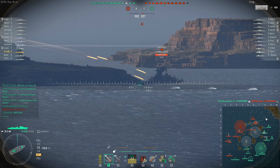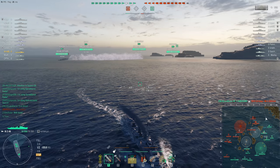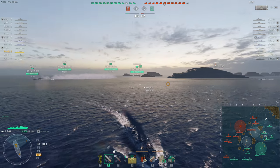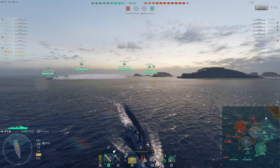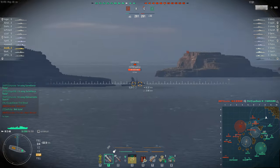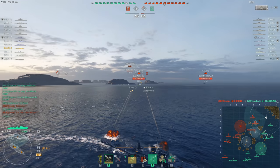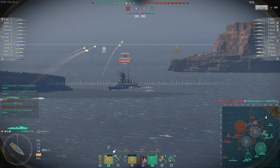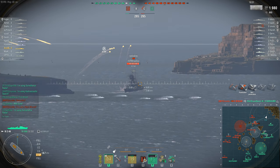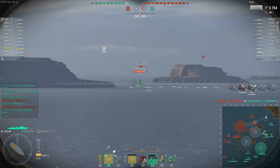The team just got their first kill — the friendly Harugamo just detonated the enemy Benham, so that's good. The Harugamo's not going to have long to celebrate however, because the Benham did get some torpedoes away. The Asashio is laying a smoke screen for the friendly battleships — at least I think that's what he's doing — but does he know about battleship smoke firing penalties? The Benham's torpedoes have just sunk the Harugamo, so it's one destroyer down on each team.